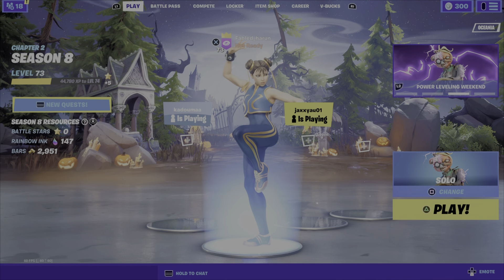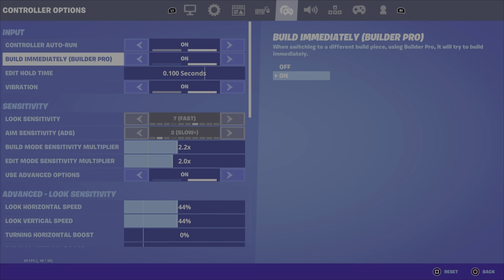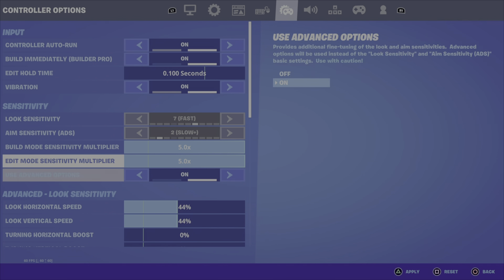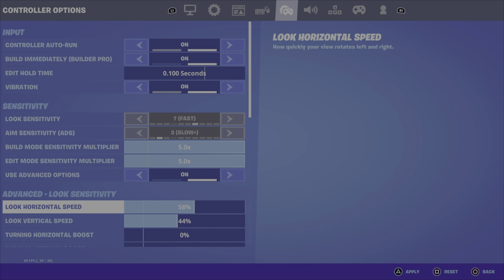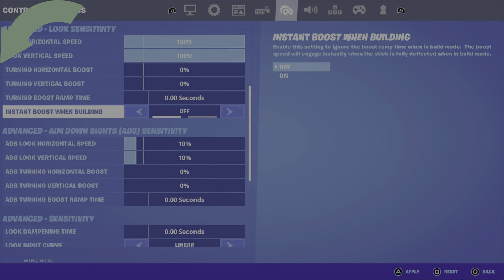Hello guys, today I'm back with another video and today I'm gonna be challenging myself — I'm gonna be putting my sensitivity all the way to max. I'm going to settings now: build mode sensitivity all the way to max 5, edit mode max 5, and then this on 100 and this on 102. Boost doesn't really matter so I'm not gonna touch boost.